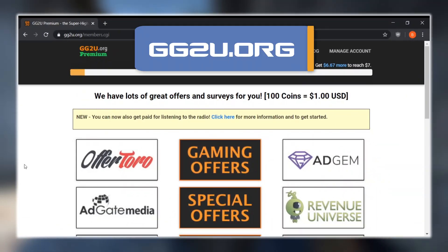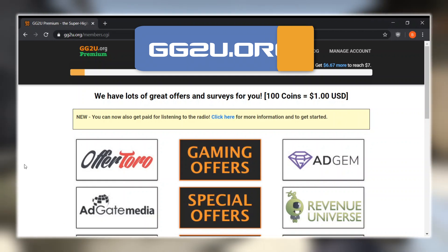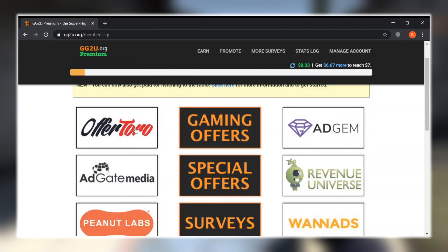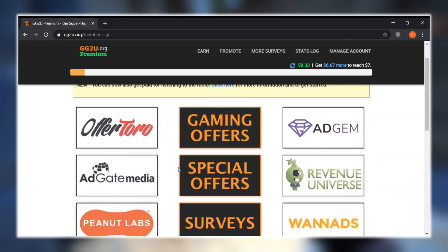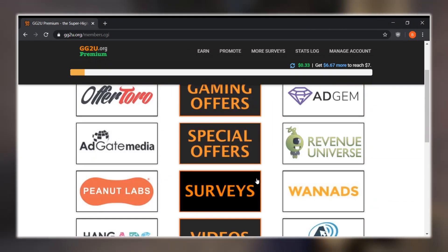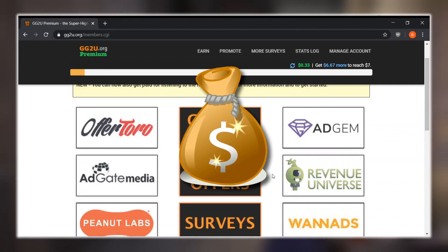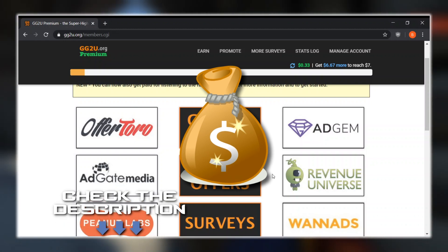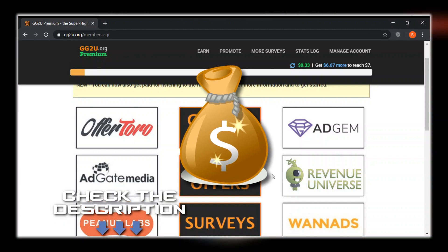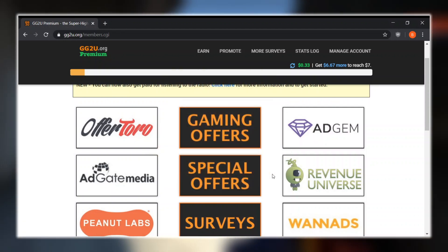The next site I want to talk about is GG2U.org. It's pretty similar to Gain.gg, although it has its own charm. They have a bunch of the same offer walls but also have gaming offers, special offers, surveys, and videos as separate tabs. Before I get into it, I just want to let you guys know that you can get a five dollar bonus just for completing a couple of offers if you use the link in the description.